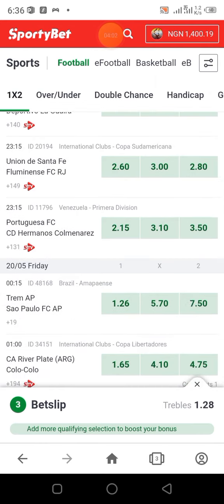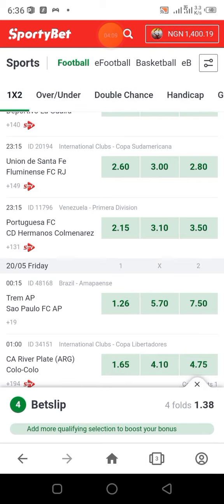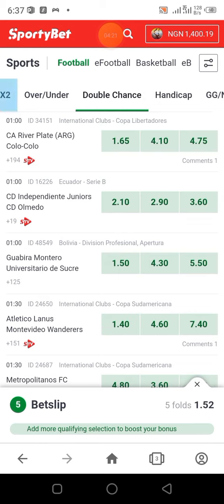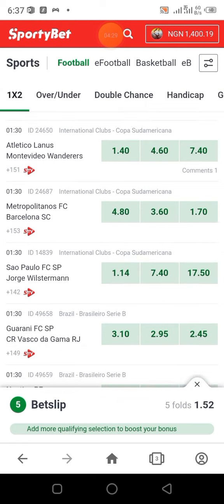This one at 1.40 — just do your double chance again and place your bet on it. Now go to play win or draw. This is how you're going to do it until you reach your two-odd total. Trust me, this is going to work. Anything under 1.40 — just go for double chance. Play them again, check another one.